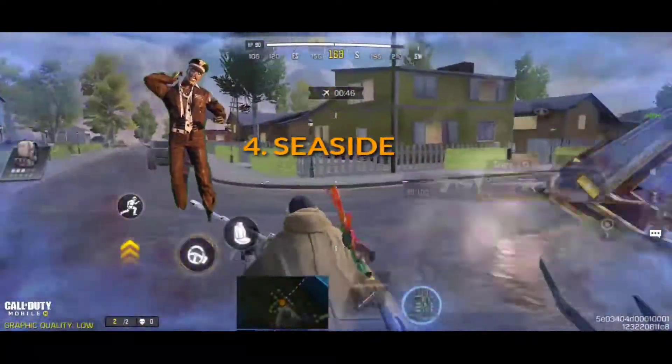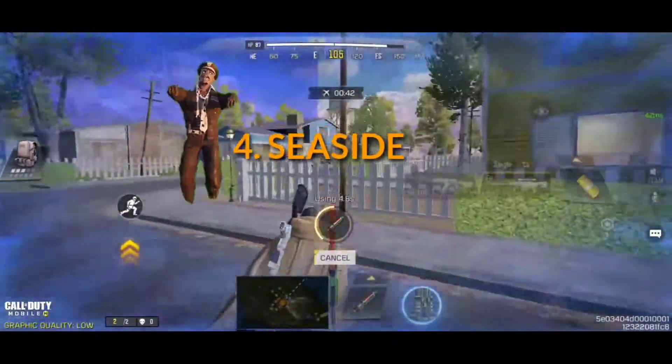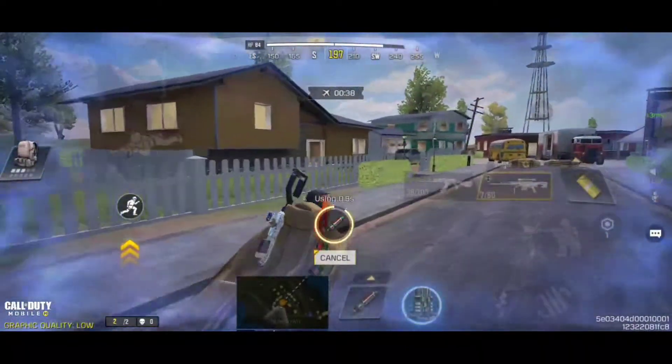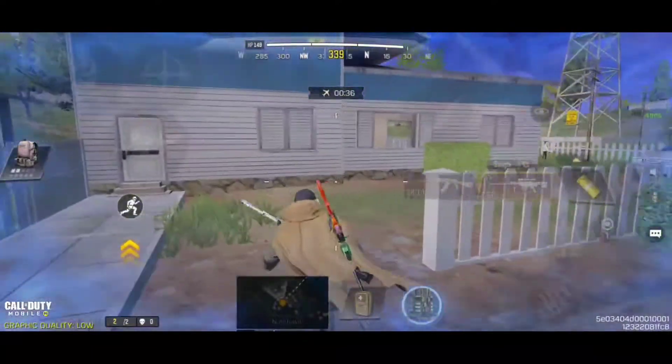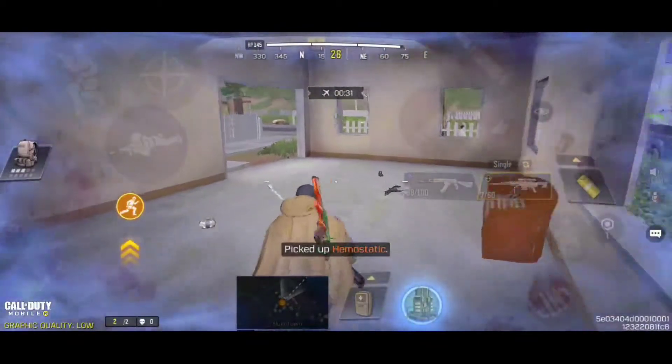Number 4: Seaside. This area is identical to Nuketown. It doesn't have any loot boxes. If you can find one, usually what's in there are Arctic 50, Locus, and other snipers which will not help you in close combat fights.